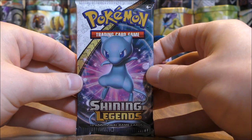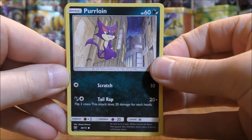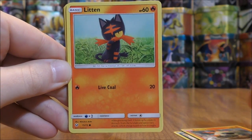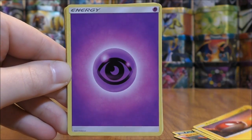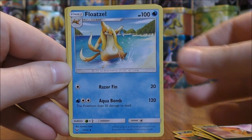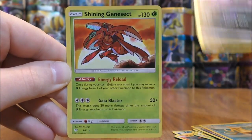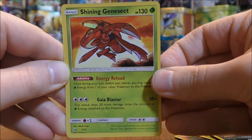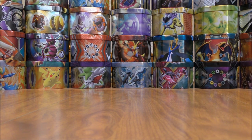Four packs left to go including this Shiny Mew pack. It starts with Purloin, Larvesta, Litten, Breloom, Voltorb, Psychic-type Energy, Golurk, Scrafty, Floatzel, and a reverse holo Spiritomb — that's an uncommon. The rare here is another great pull: a Shining Genesect, one of I believe six different Shining cards in this set. I wish Shining Lugia, Shining Ho-Oh, and Shining Celebi were in this set, but they're all Blackstar promo cards.